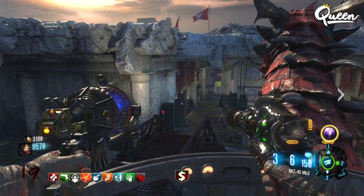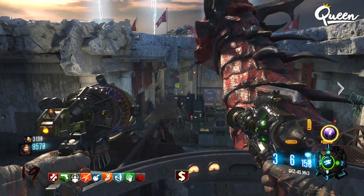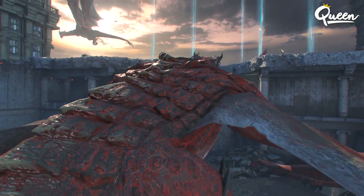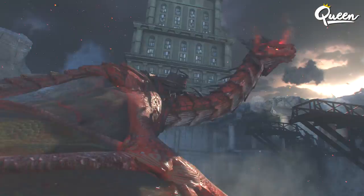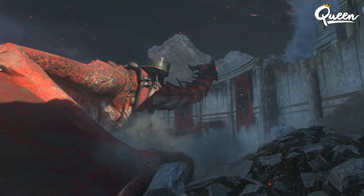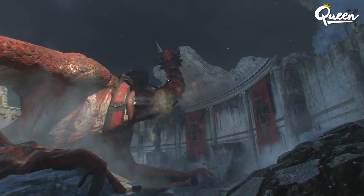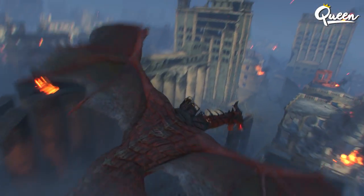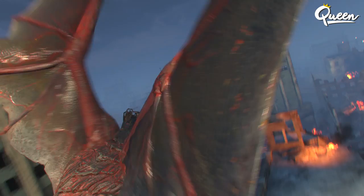Have another player that wants to duplicate the ray gun go to a mystery box, and tell them that as soon as your guns go away, they can start hitting the box at that point. The game doesn't think you have the ray guns right now and it's going to put it back in the box. So they have until you get to the pack-a-punch building and your guns come back out to spam that box and try to get the ray guns out of it. They have enough time to get about five hits from the box.